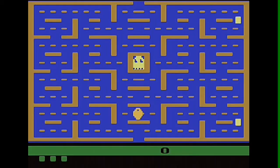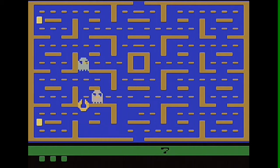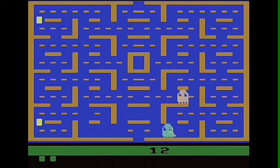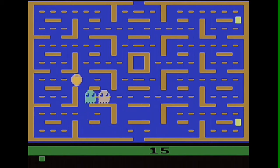Today we will talk about Pac-Man. In 1982, Atari released their version of Namco's hit arcade game Pac-Man for its Atari 2600 video game console. Like the original arcade version, the player controls the title character with a joystick. The objective is to traverse a maze, consuming all wafers within it while avoiding four ghosts.